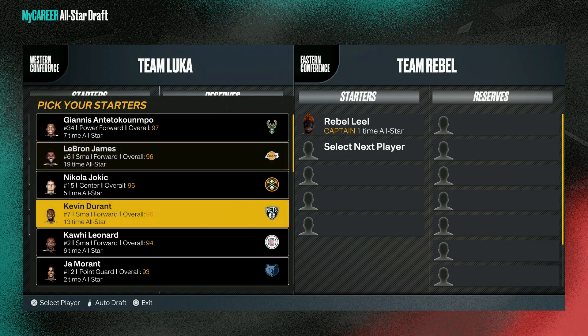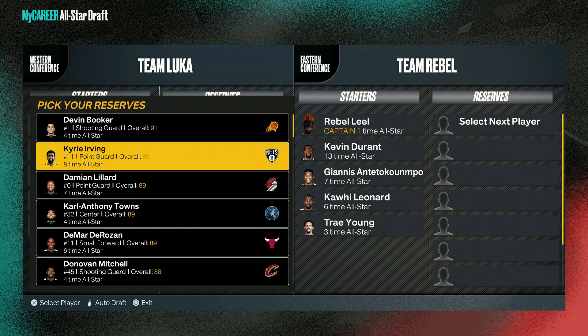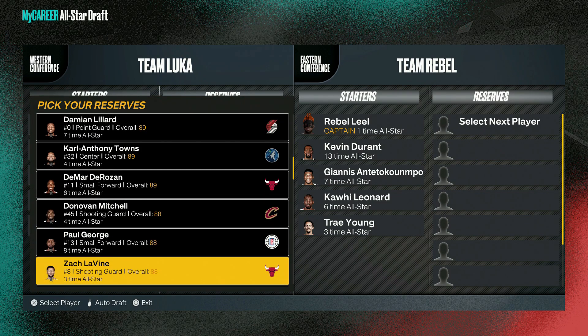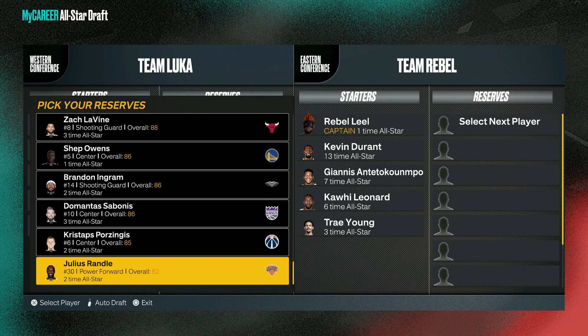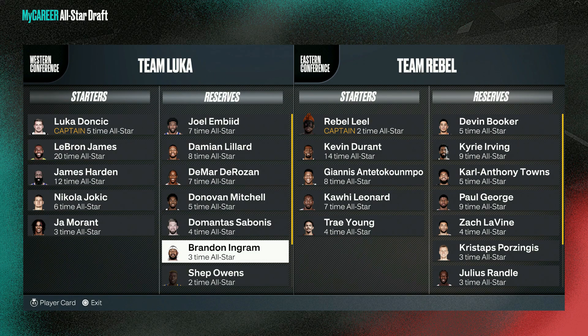I think I'm gonna start out by choosing Kevin Durant. On the second unit you also have Joel Embiid, plus a good supporting list — Devin Booker, Kyrie, Damian Lillard, Karl-Anthony Towns, DeMar DeRozan, Donovan Mitchell, Paul George, Zach LaVine, Shep Owens, Brandon Ingram, Domantas Sabonis, Julius Randle, and Kristaps Porzingis. So yeah, this was my list.